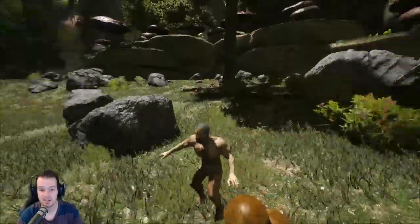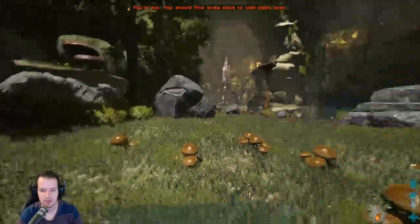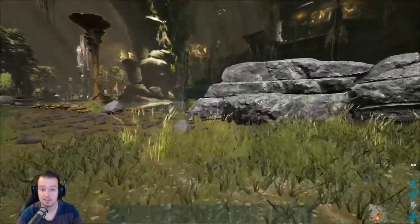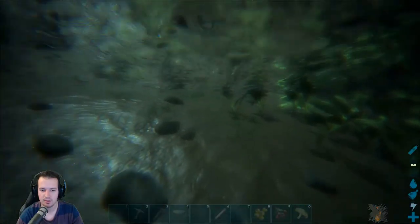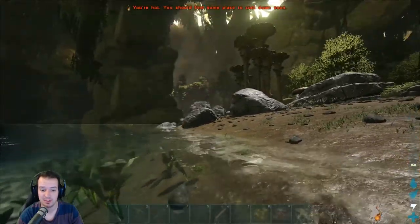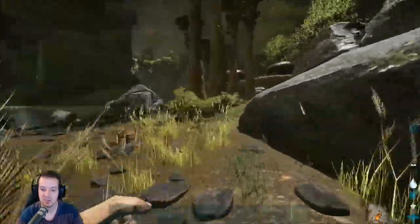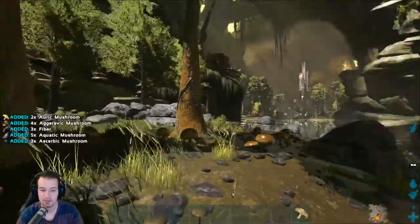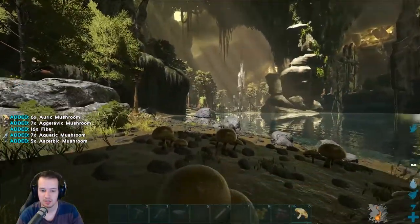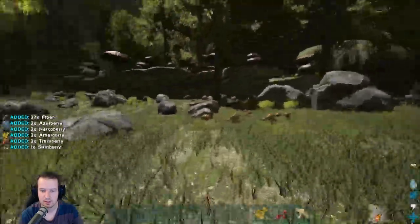Hello guys, Vinnie Prime here, and today we're back with another episode of Ark Aberration. So I've spawned at the Fertile Lake — it's not the easiest spot, I think just an easy spot, but it has water. And I figured we'd actually get a proper start. We had a bit of an adventure last time, that was pretty awesome. We saw some cool new creatures — I wouldn't say dinos, but creatures. We picked some mushrooms, there was an earthquake, it was all pretty exciting. So I thought we'd get a little bit of a start.